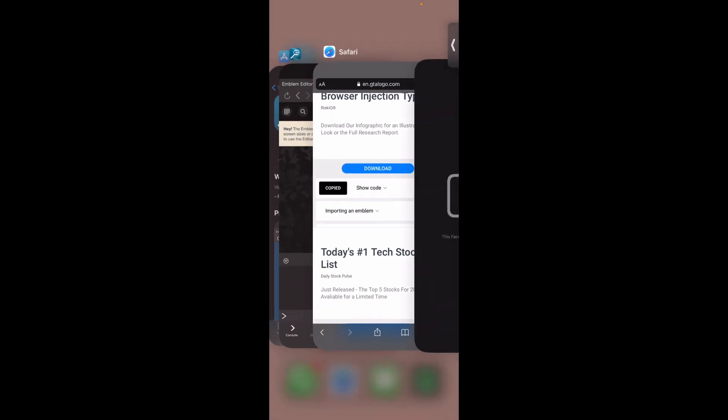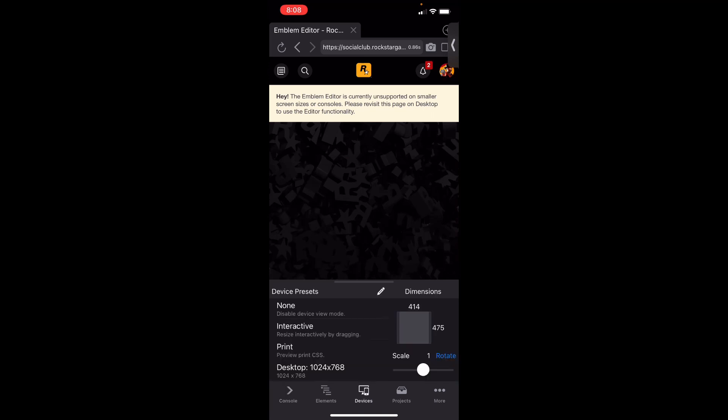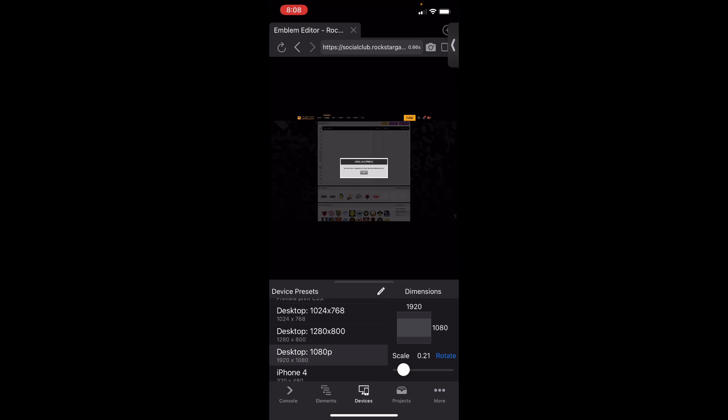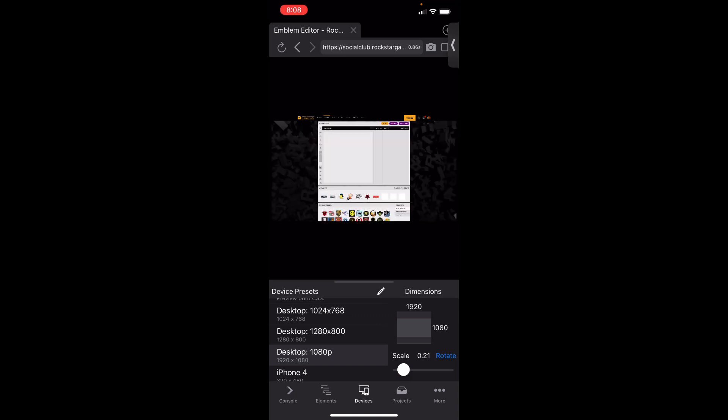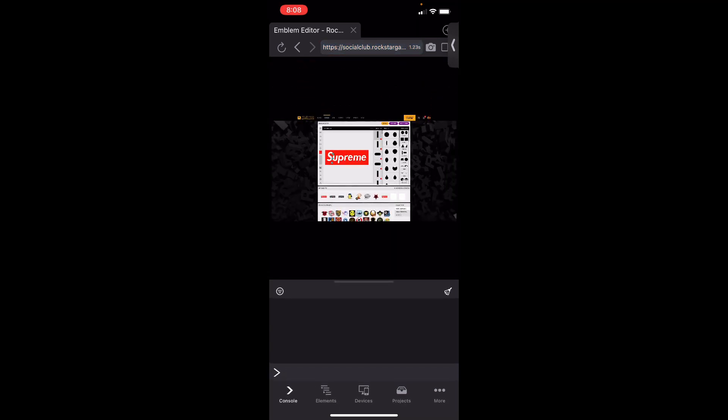Back in Inspect Browser, click the button in the bottom middle of the screen and change the screen size to Desktop 1080 or Desktop 1280 — either works. It will zoom out and you should get back to the alert; go ahead and accept it. Then click Console in the bottom left, tap on the console input, click Paste, and it should paste the code you copied from GTA Logos.